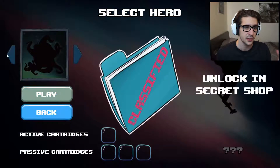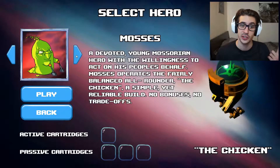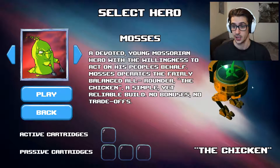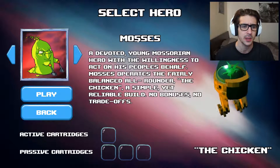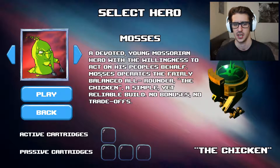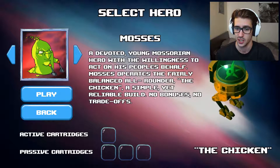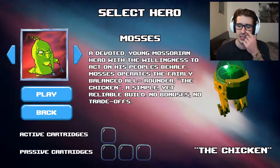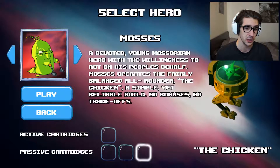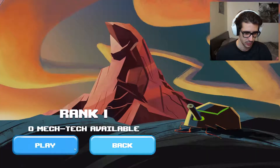Select Hero — different heroes, or actually just one, because I need to unlock it in the Secret Shop. One of the things I liked when I watched the trailer is that it looks like I can buy stuff and have upgrades. I hope I can also buy guns for my little monster. Mosses — a devoted young Mursorian hero, operates as a fairly balanced all-rounder. The chicken — a simple yet reliable build, no bonuses, no trade-offs. The chicken is the machine there because it looks like a chicken. I can put some active cartridges here too. It looks like there's a lot of upgrades, which is a thing I like a lot in games. Rank number one. Zero mech tech available. Let's play.